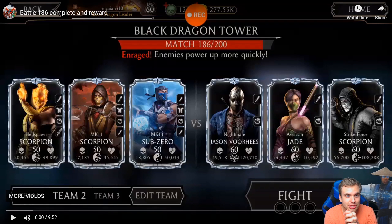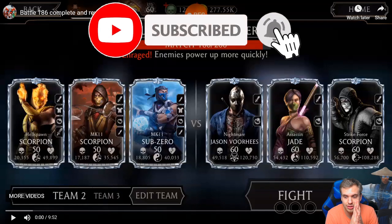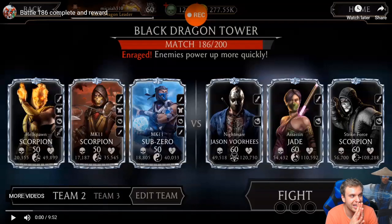Hello friends, today I want to share some more amazing Black Dragon Tower gameplay with you. I'm going to start with a video from Mikaya — he didn't participate in the Black Dragon contest, but he sent me this clip of defeating Battle 186 using a very, very low fusion team. Look at this: a fusion one to two diamond team. Most gold teams will fail in this battle.